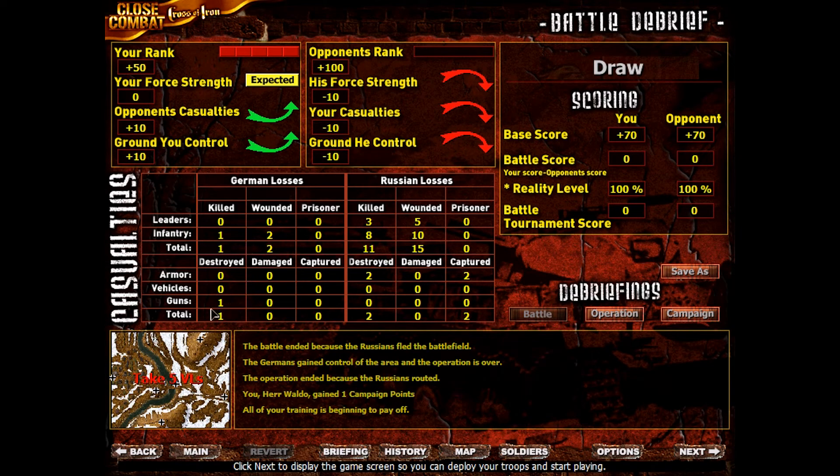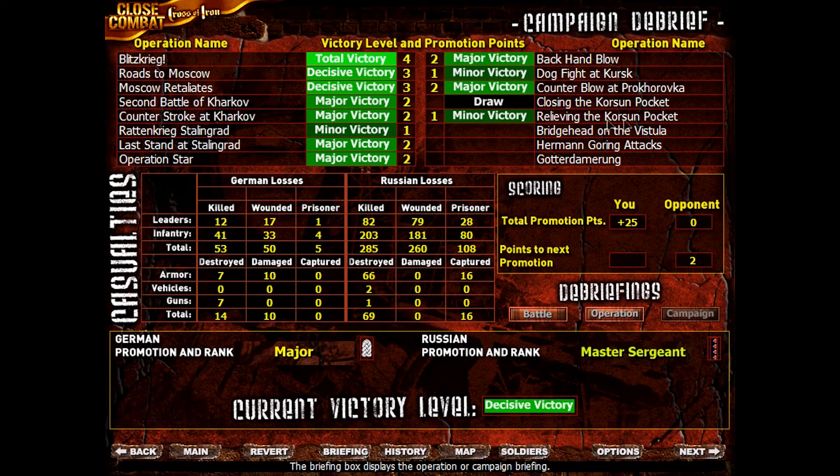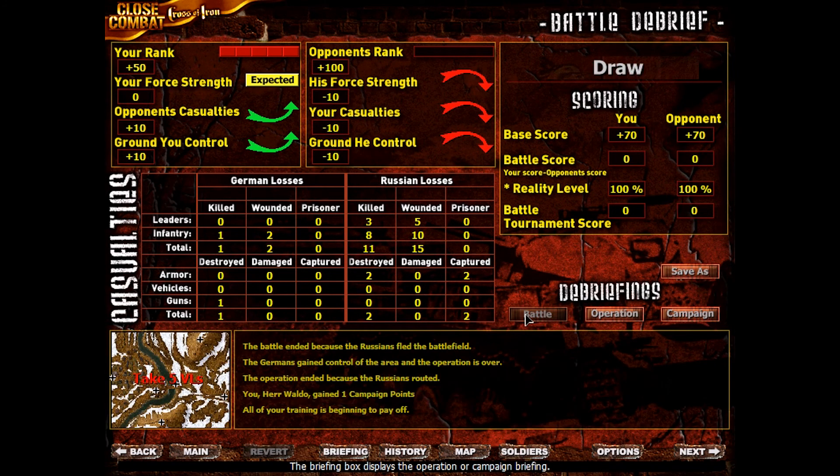Alright, we lost one guy, two got wounded, and we lost the gun crew and the gun. It's whatever. We took out two tanks, we captured two tanks, killed 11, wounded 15, no prisoners. So far in the campaign we have three more operations to play through, and we've done as good as we can. You can't get a total victory in every battle — this is the best results we could manage, I believe. So we have 53 dead to the Russians' 285, 50 wounded to the Russians' 265, 5 prisoners taken to the Russians' 108. As you can see, we've been doing a lot better than the AI, which is to be expected as they probably haven't really improved it as much as they claim.